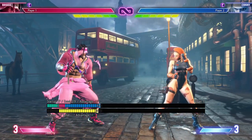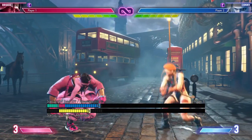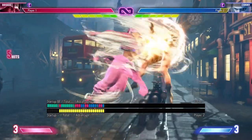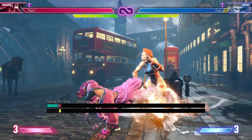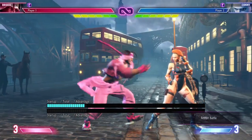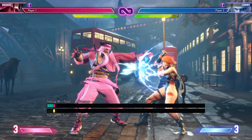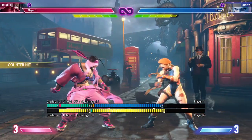Crouching Medium Kick is a 7 frame start-up. It'll leave you negative 5 on block and negative 1 on hit, but this button was meant to be special canceled. It can check your opponents from a safe distance and cancel into a plethora of specials to keep you safe. On block, you can use Light Spinning Mixer to stay at negative 2. On hit, however, you can cancel into Light Arabian Cyclone, Light Eagle Spike, and Light and Medium Eagle Shot from close distances. You can frame trap them as well if they block the Medium Kick.